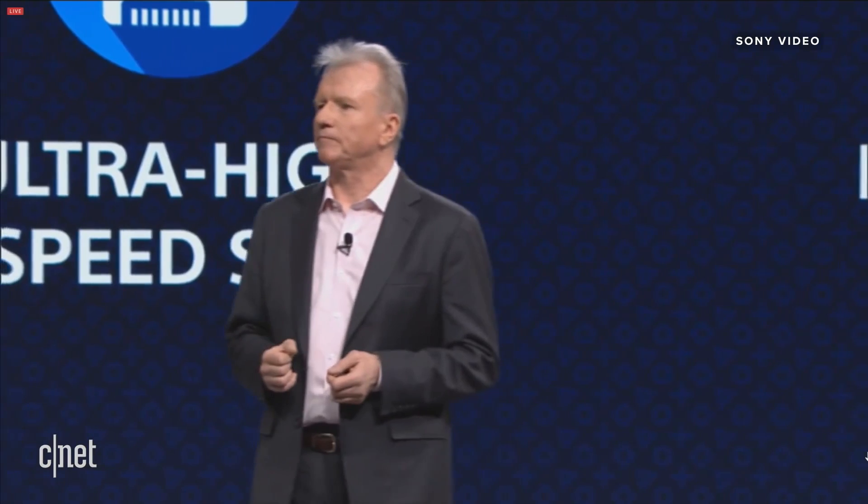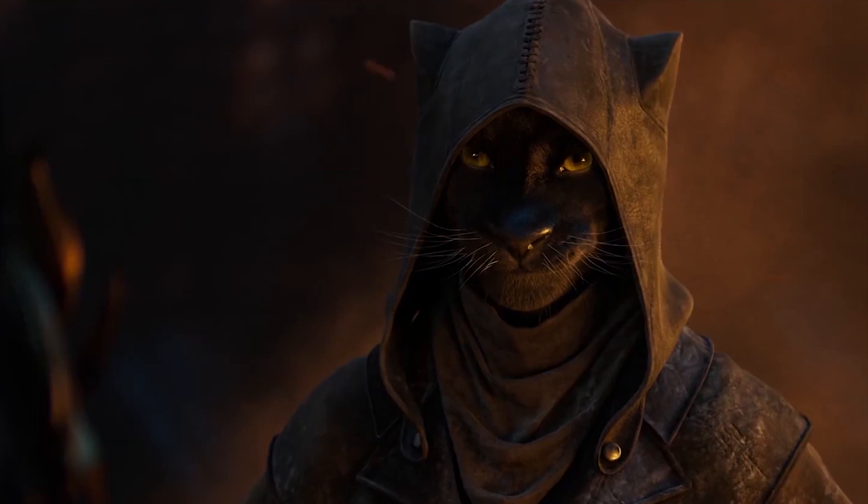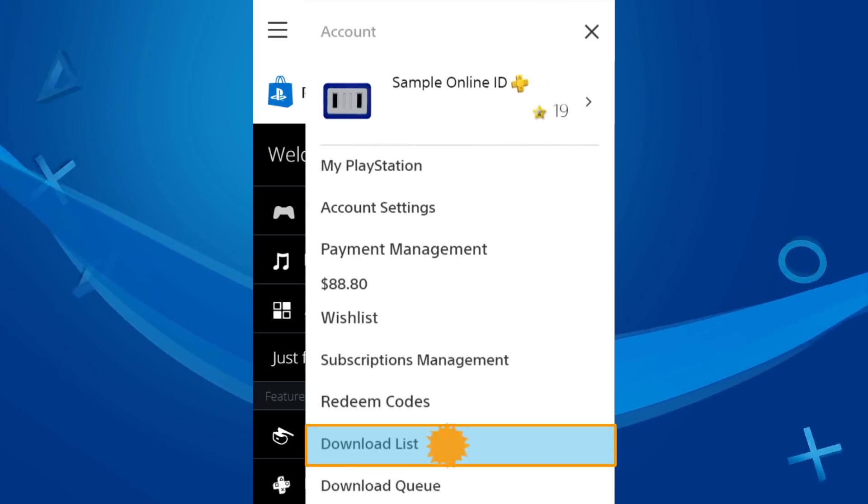We have a third method to your typing woes, and a few extra tips as well. Download the PlayStation app. The app isn't just a place for Sony to shill out their latest games and send you push notifications on titles you'd never purchase.